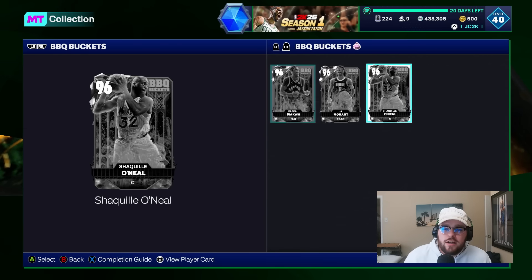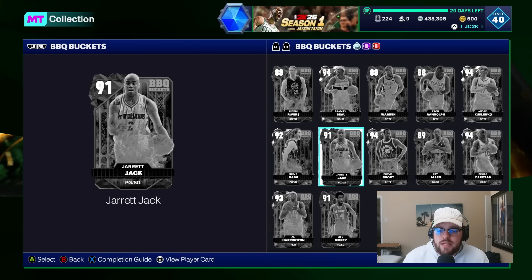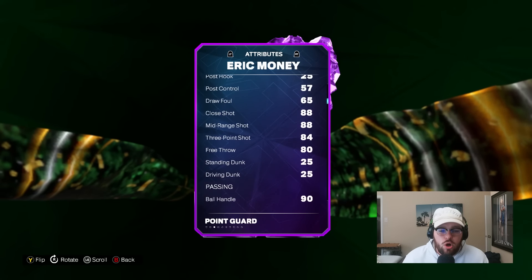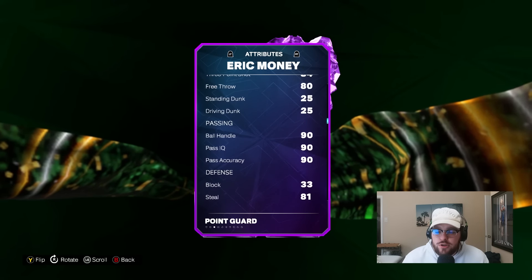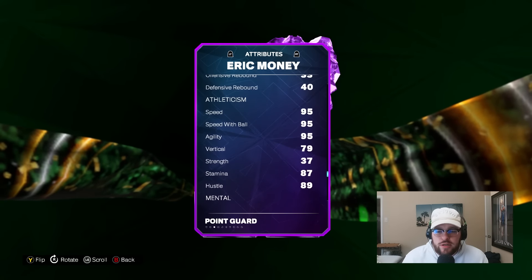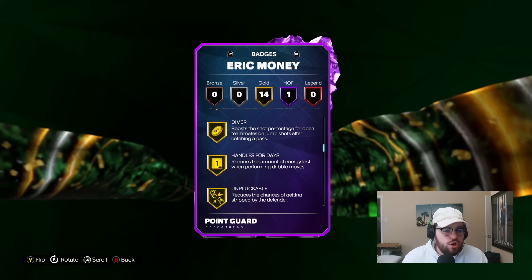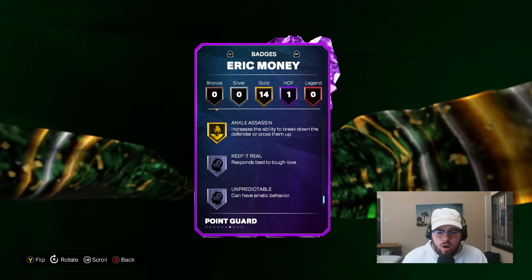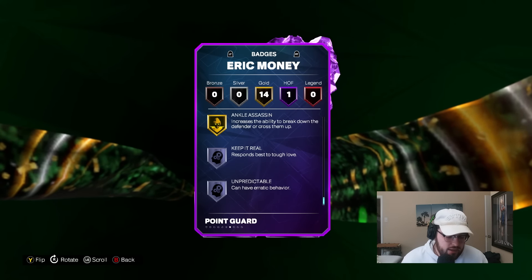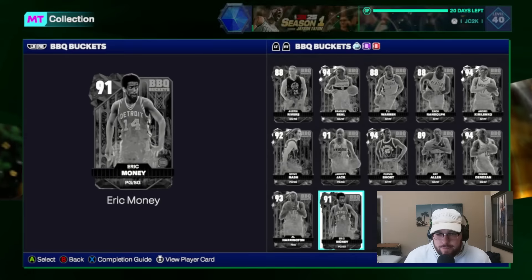So the worst card out of all the pink diamonds through rubies is this Amethyst Eric Money, in my opinion. A six-foot point guard that is small. He is a good but not unbelievable shooter. Cannot dunk at all, and defensively is very mediocre — no interior whatsoever, perimeter isn't great. Yes, he's very fast and has high agility, but overall the card is not elite at all. He can't dunk, he's too small, and he's not a good defender. That's not going to cut it as a high tier card at this point in the game.